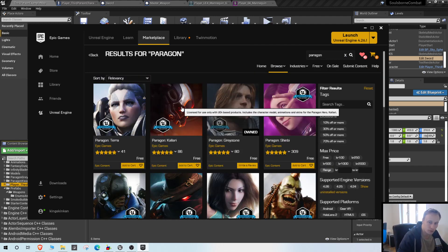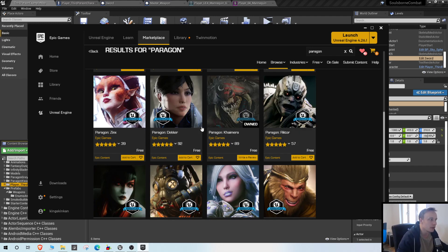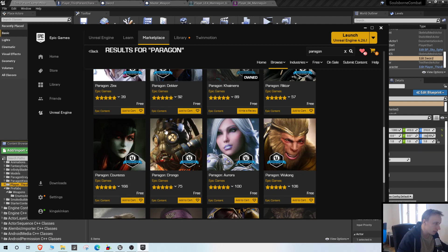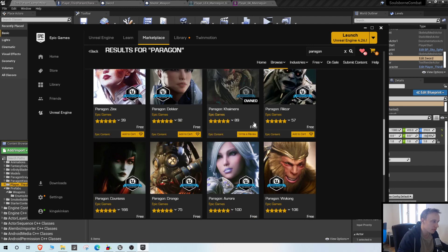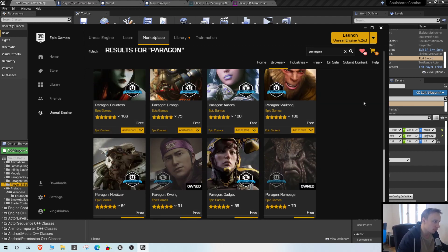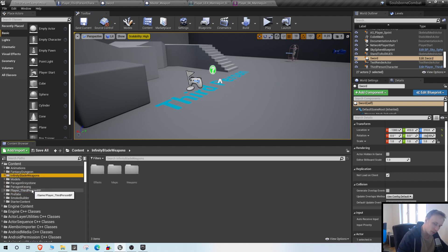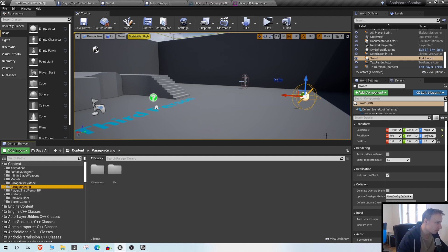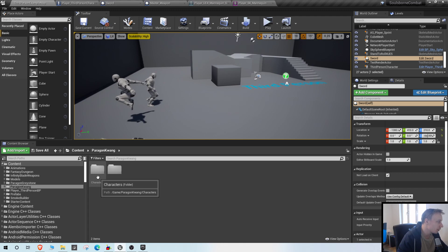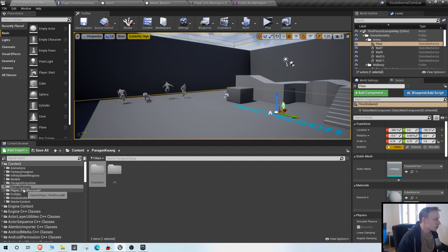These are pretty much triple-A characters used by Epic Games at some point in a game called Paragon, and they are all free. They all have animations and things like that. I added Graystone and a character called Quang, but you can choose whichever one you want and check out all their animations. They are a bit sizeable though - I wouldn't add too many, maybe add them one at a time. I think they're like two to three gigabytes each, probably because of the textures.